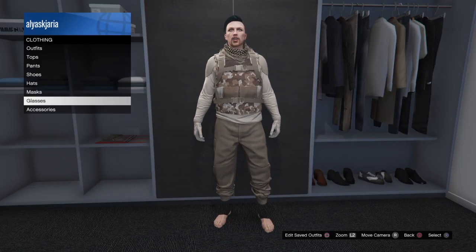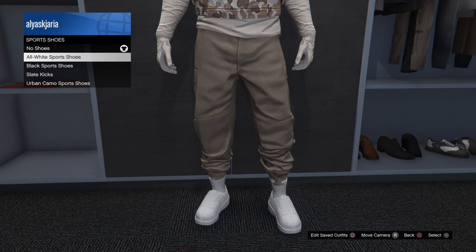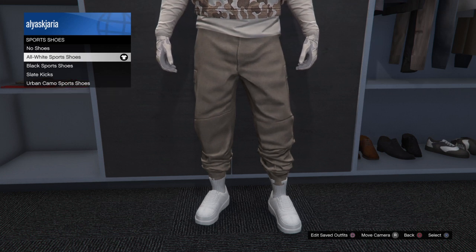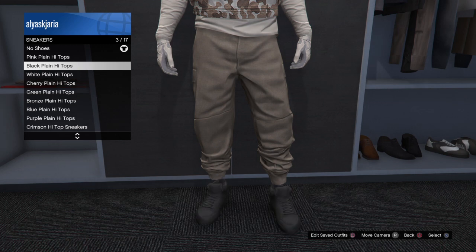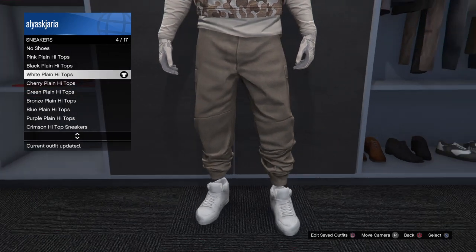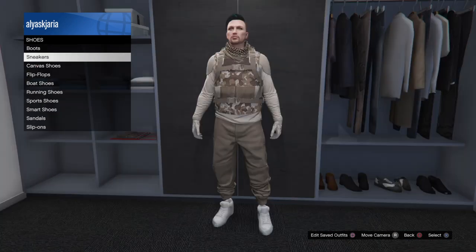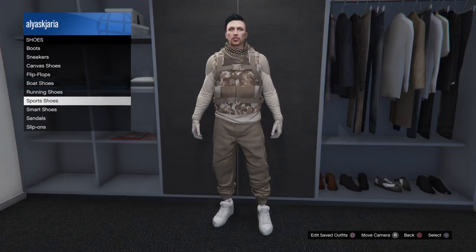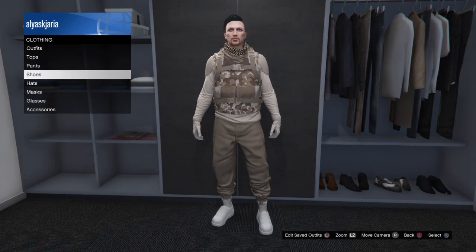After that, the only things left are shoes and head gear. For shoes, go to sports shoes and wear the all-white sports shoes — this looks really dope and gives you a more tryhard look. Or if you want a more modern look, go to sneakers and wear the white plain high tops, which will give you the invisible ankles look. It's up to you — but I suggest going for white either way.